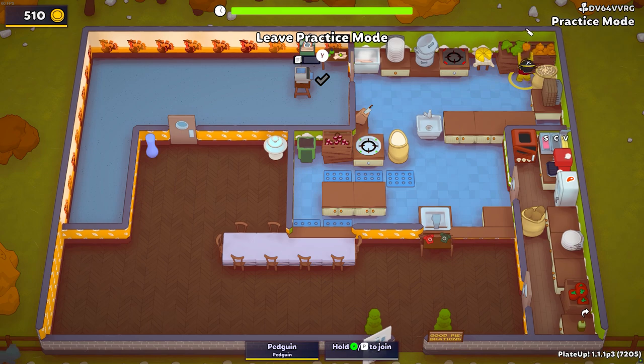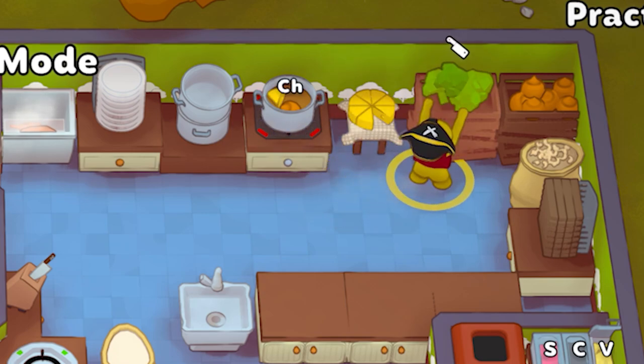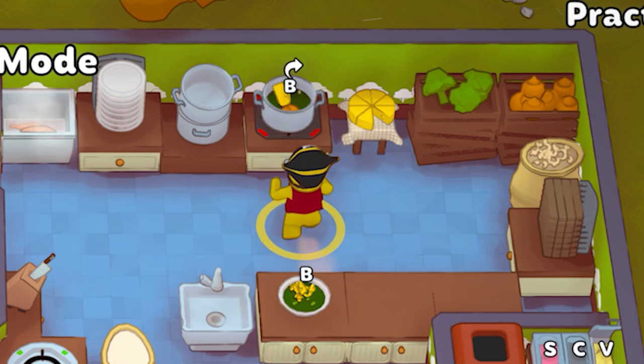And it wouldn't be PlateUp without another soup. Broccoli cheddar soup is a new starter. This is pretty basic, just like all soups: you grab an onion, you put it in a pot, you fill it up with water, you cook it, add cheese, you add the broccoli, you cook it again, and bam — easy broccoli cheese soup.